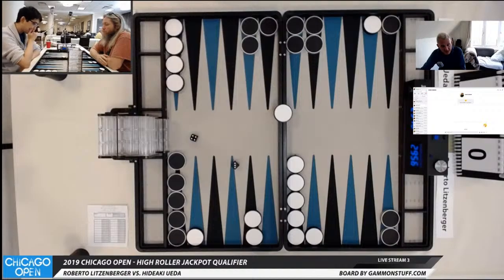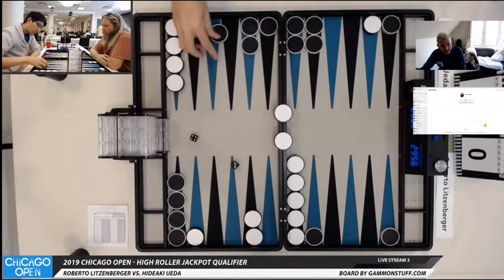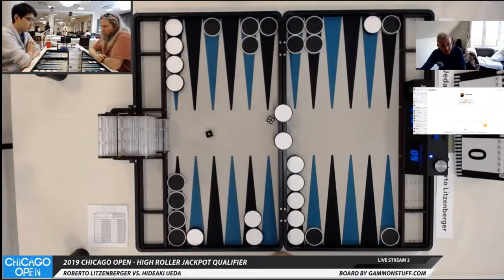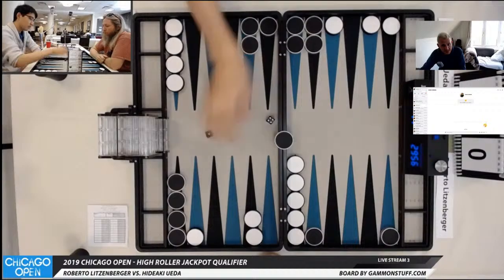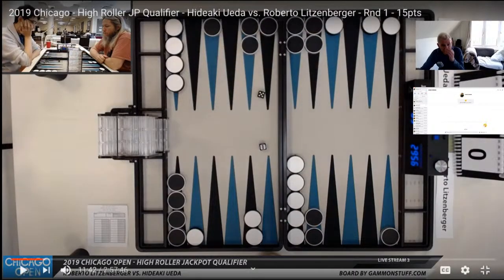The position looks worse than it is in that there's a lot of blitz value that you don't often see. I think he should be cubing this. I don't know how to play the 4-3 — so this is difficult. He's gonna hit. It wasn't his best number. Now that Roberto's come in with a 4-1, the cube is less threatened if he wants the cube.